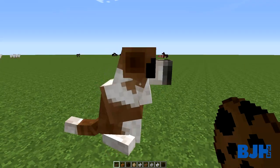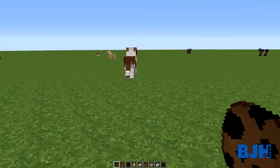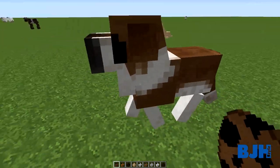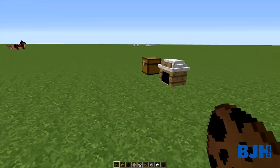So these are the types of dogs you have - 10 right now, with maybe more coming soon. I really like this animation, it's really good - how they walk and how they look. Really nice animations.